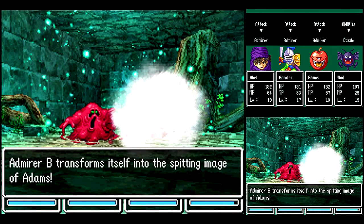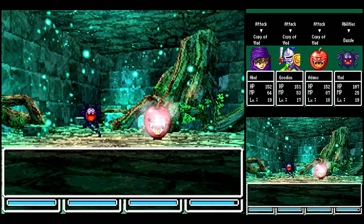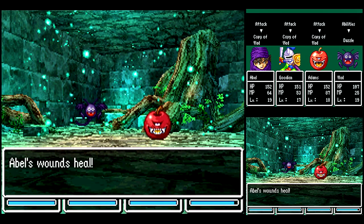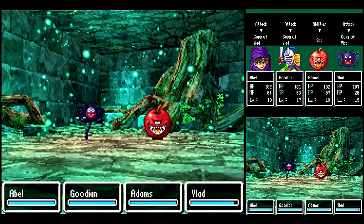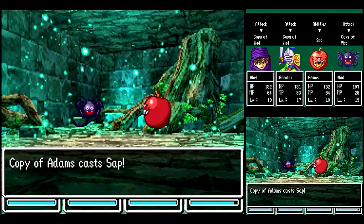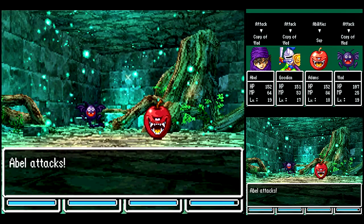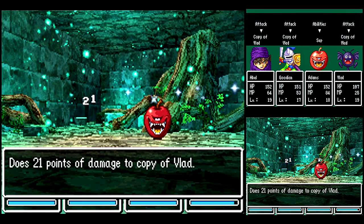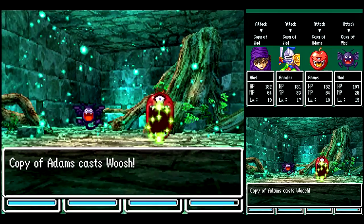Let's Dazzle one of them. There we go. Just like the last game, enemies like them can copy your characters. They'll have the same stats, the same equipment, the same abilities — you name it. Yeah, you can even cast Sap on them. Fortunately, Dracu does not have much defense, so we're okay with that.